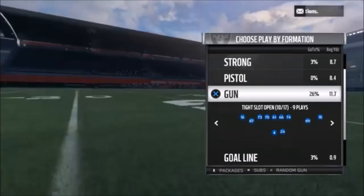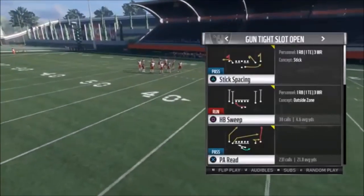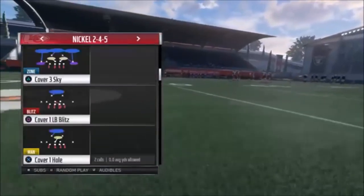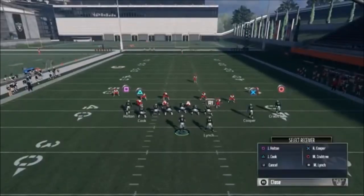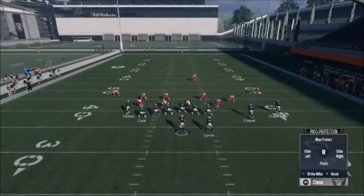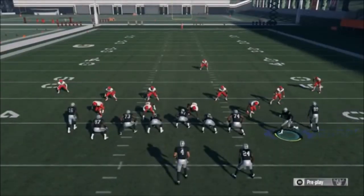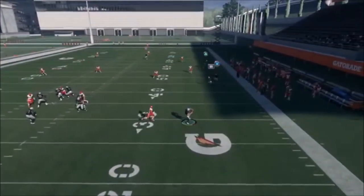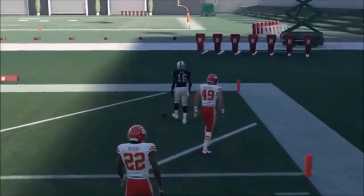For the Cover Three play — this is also a Cover Four play — we're going to the Gun Tight Slot Open, and the play itself is the PA Read. We'll pick Cover Three on defense. There are a couple different ways to run it. I like to put the running back on a swing right, and I also like to adjust my line to slide right, which helps hold that defensive end. I'm also going to motion Crabtree over and motion-block him to help seal that edge. We get a nice double team, then I roll out and lob it up to Holton, one of my faster receivers. You can see how he just gets past the Cover Three real easy.